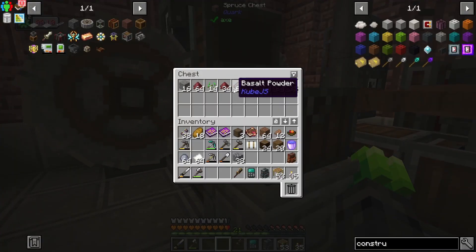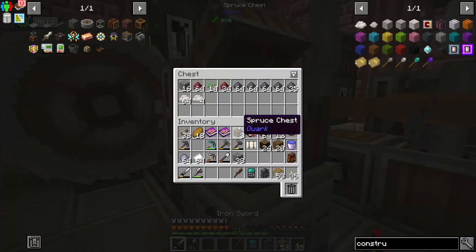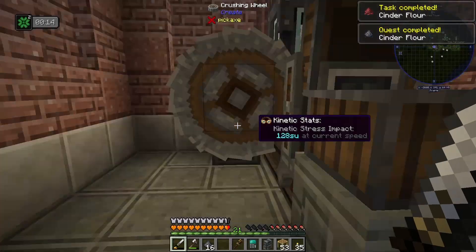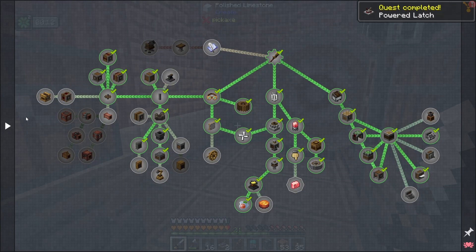We can see we've got a lot of cinder flour and basalt powder now in there and ready to use. What we'll see is we only need eight cinder and 16 basalt, so we made way more than necessary — but that is fine. Wow, and look at the quest getting ticked off. Let's go ahead and check out. Oh, that even completed a quest — Powered Latch.